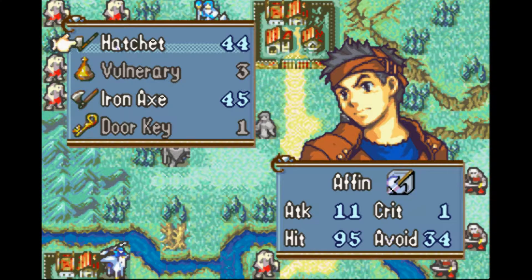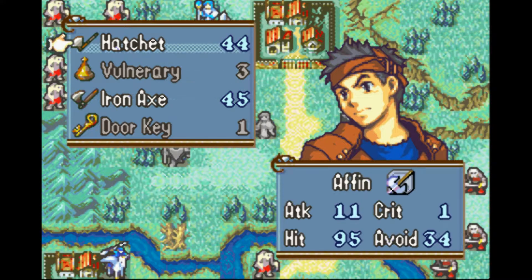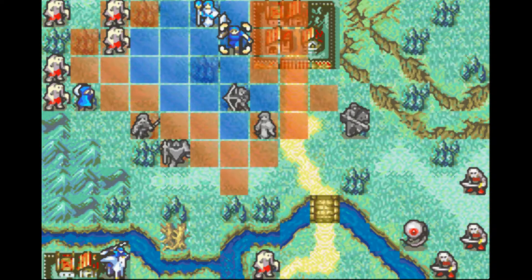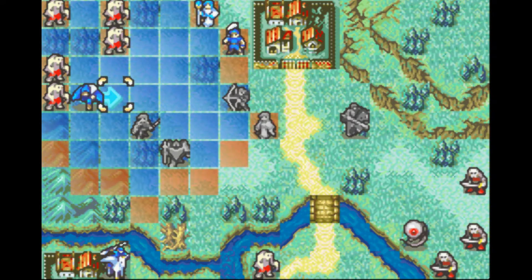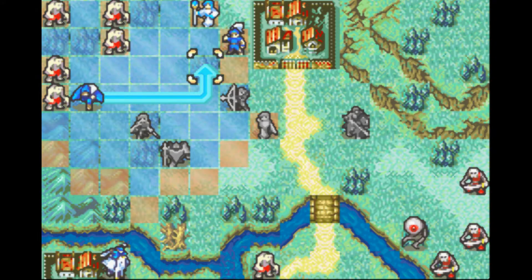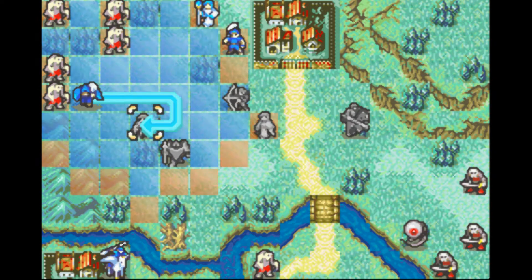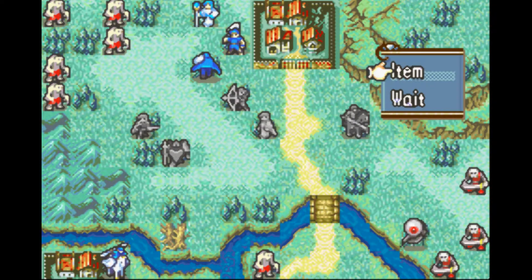All these guys are going to be in melee. Let's keep Ross with his hatchet because that'll keep his avoidance up. Let's move Colm — do we really want to leave Erica out here by herself? Let's move Colm back here.